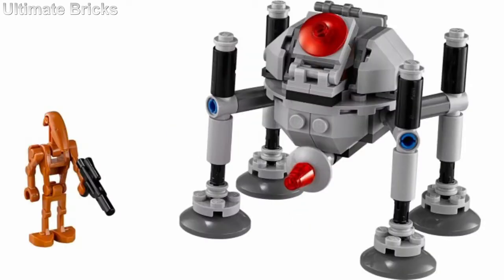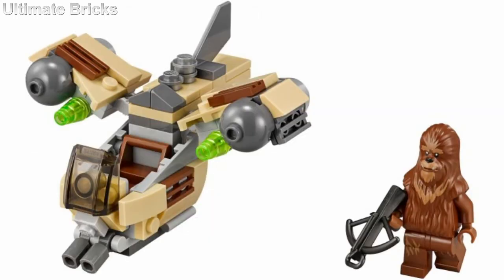Another one with a Battle Droid coming up, however this one is the Geonosian Battle Droid. We're starting to get into some of the better ones. My only complaint with this one is that the legs just don't scale right to the headpiece. Coming up next is the Wookiee Gunship. This one is much better than the Clone Gunship — it includes a great Wookiee minifigure and the build is really good, though still not as good as some of the other ones on this list.